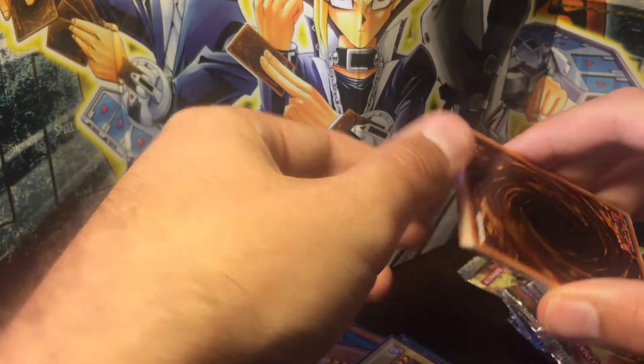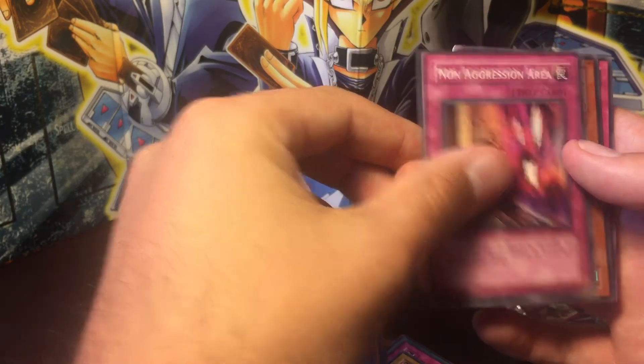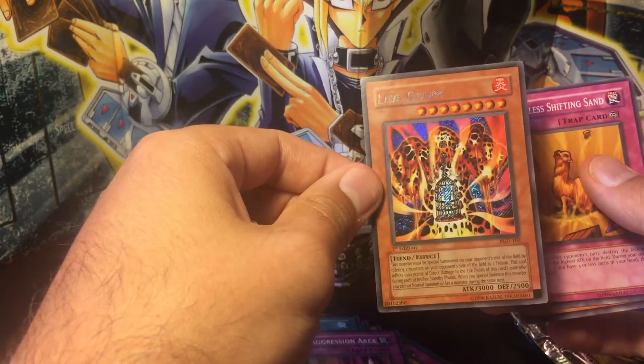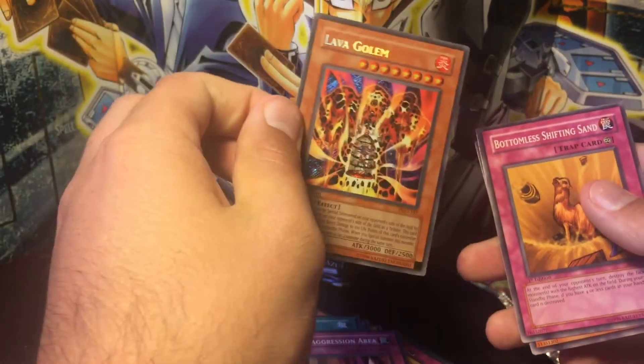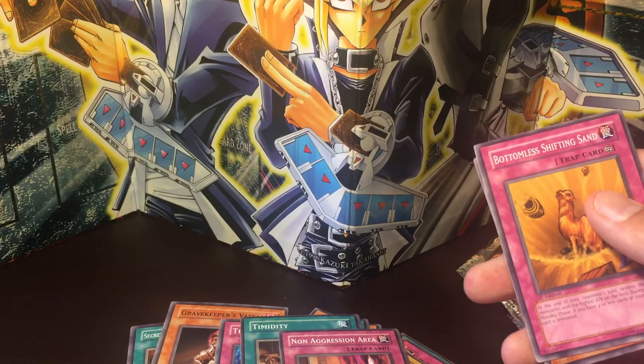Pack number five. Hopefully this is either a secret rare or an ultra rare. And it's a monster and it's upside down — Lava Golem! Sweet. I wonder why that's upside down like that; I didn't know they did that. This is the card I really wanted in the set, so definitely be going off to PSA. Oh, that's beautiful. In 36-pack boxes you can get Lava Golem.